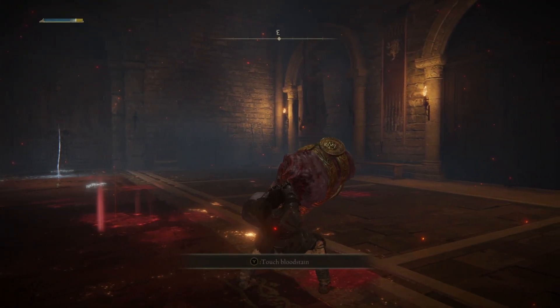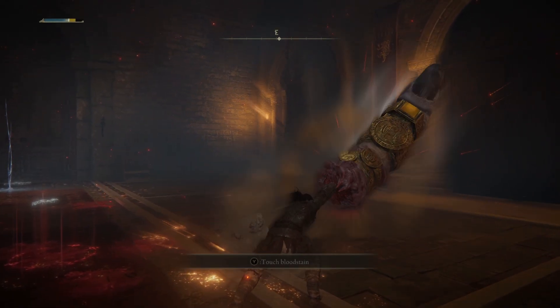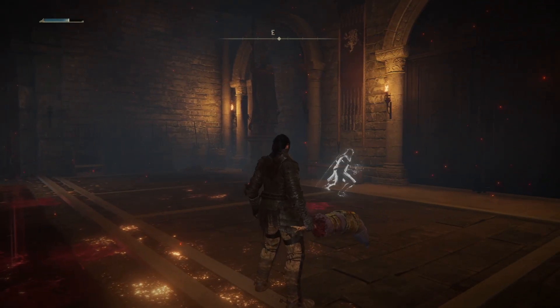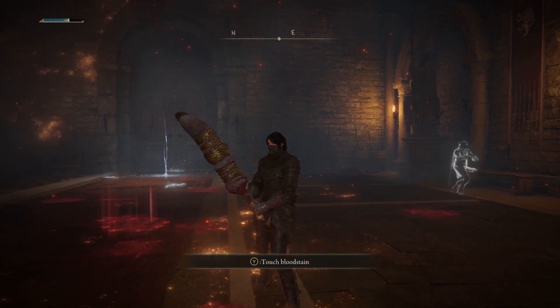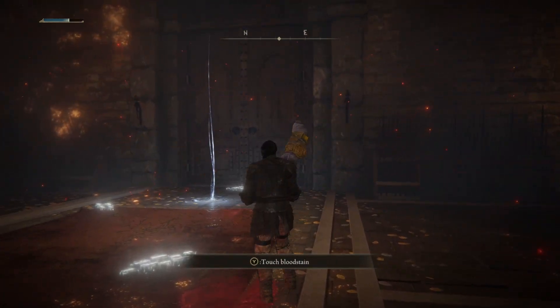And also this funny claw flick - if you hit the growing part right here, that will true combo into the actual flick itself. So it can be quite funny and it can also give you some pretty amazing kills.